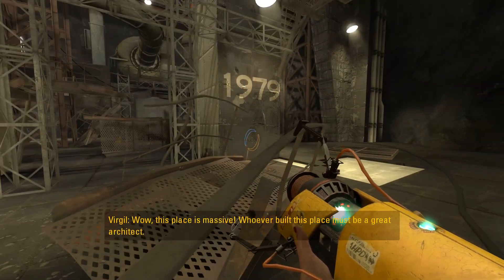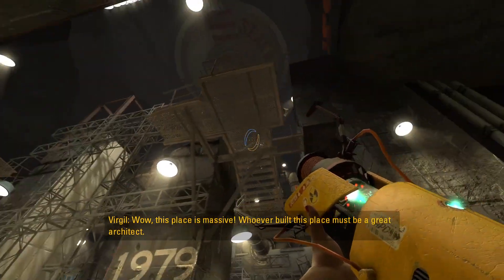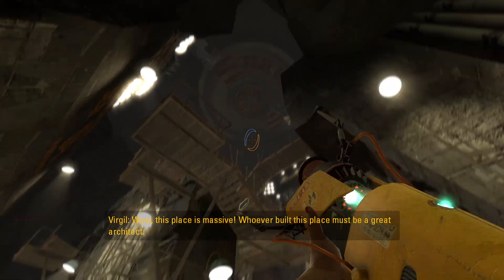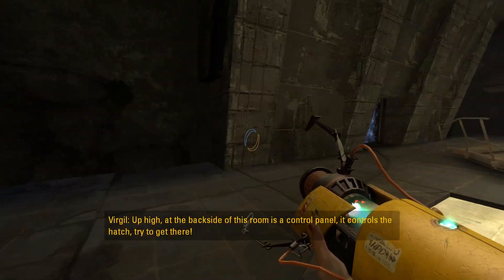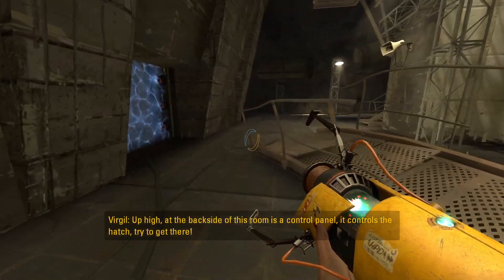Wow, this place is massive. Whoever built this place must be a great architect. Up high at the back side of this room is a control panel — it controls the hatch. Try to get there.